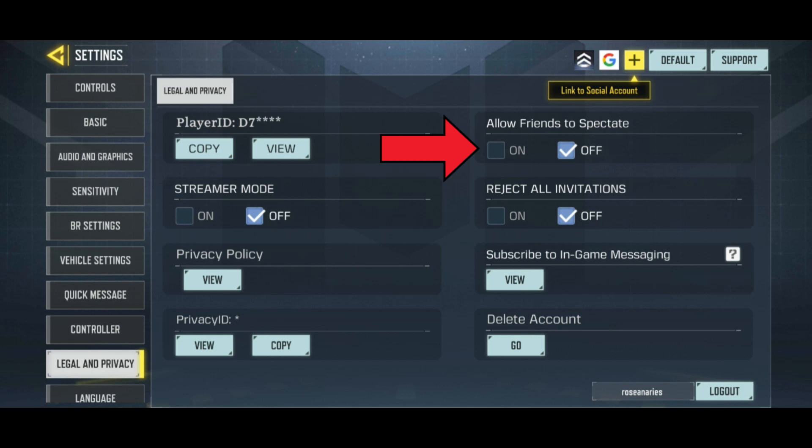you can see Allow Friends to Spectate. Tap on the On button below it. And that's how you can allow friends to spectate in Call of Duty.